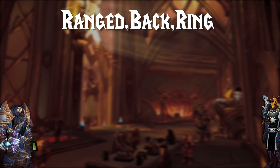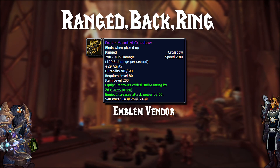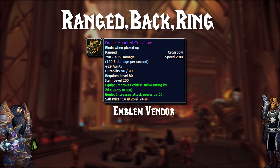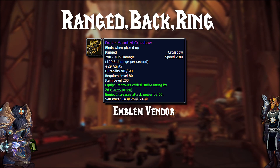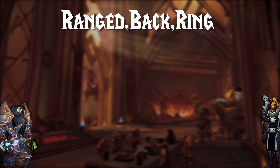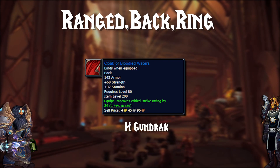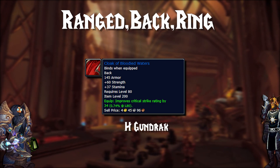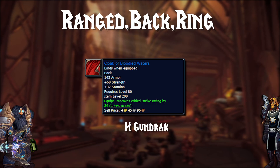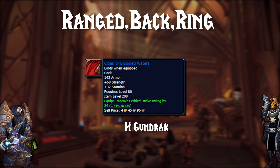Now we have our ranged weapon, back, and jewelry pieces. It's never easy getting a really good ranged weapon for warrior DPS with all the rogues and hunters competing, but you do have the Drake-Mounted Crossbow from Utgard Keep — good critical strike rating and good attack power. For the back piece, we have the Cloak of Bloodied Waters, a random drop out of the Heroic Gundrak dungeon — it's bind on equipped so you could potentially just buy it. But if you don't have the money, it's just a back piece and you're not going to lose tremendous DPS, so it's no big deal.